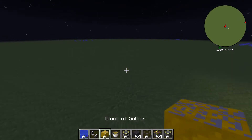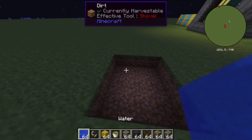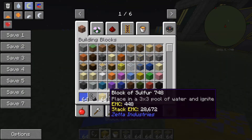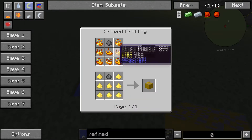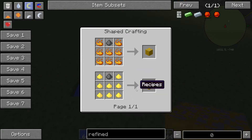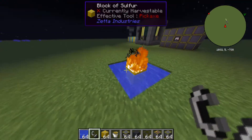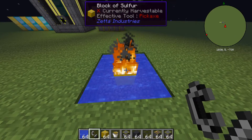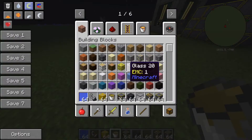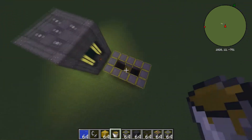To make sulfurous acid, you just want to make a 3x3 opening in the ground, make your water and make it an infinite source. Then you take a block of sulfur — you can make it with blaze powder, gunpowder, or other ways. Place it in the middle just like that, take a flint and steel, and light it. After it burns for a while, the water will turn into sulfurous acid. Then you pick it up and put it in the middle of your battery, just like this.